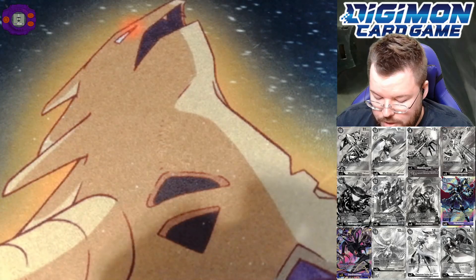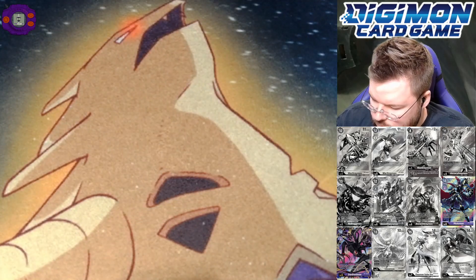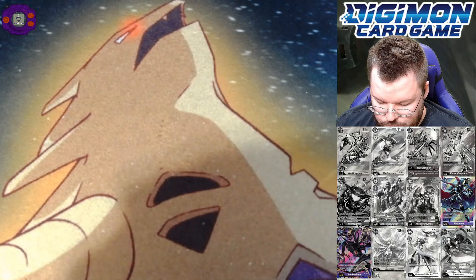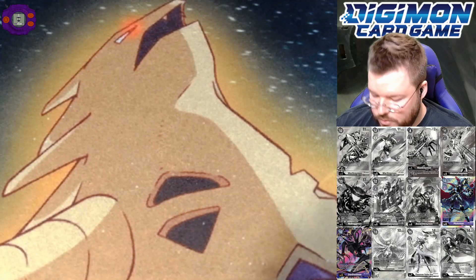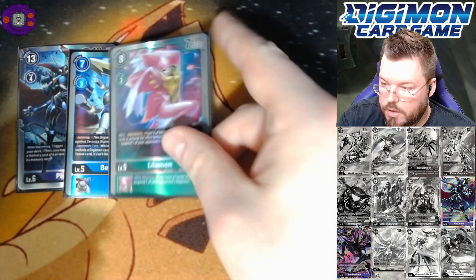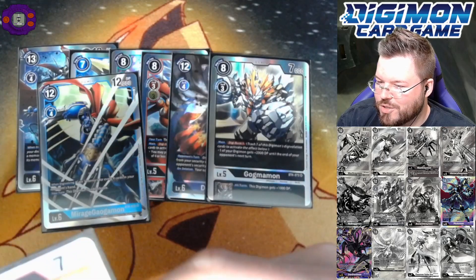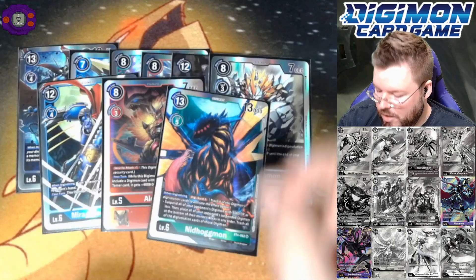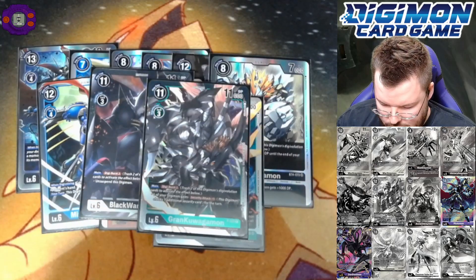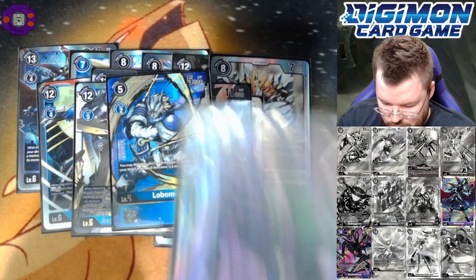Alright, for our pull recap — as always, fat stacker rares. We did pull a Tai Kamiya for our box topper. We got eight supers and two secret slash alternate art hits in this box, plus hits from our dash packs and six loose packs. Supers were: Plutomon, Beowulf Mon, Lilamon, Rise Greymon, Dan Devimon, Gaugemon, Mirage Gaugmon, Aldamon, and Neehagwon. Dash pack pulls: Black War Greymon and Grand Kawagamon.